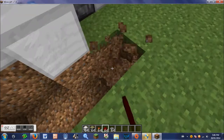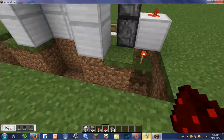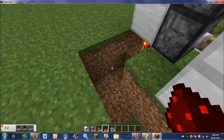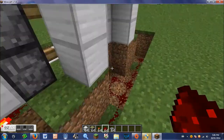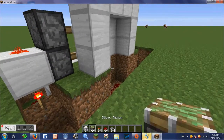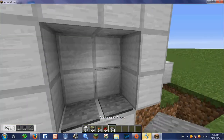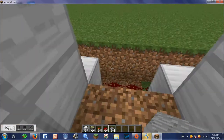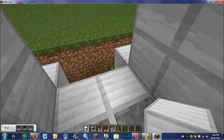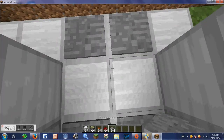You can do it right up against the iron because it is one block out. You can fill the second trench in with redstone. Then you can place pressure plates on either side. You're going to fill that in with whatever block you're using, and then do the same on the other side and put pressure plates there.